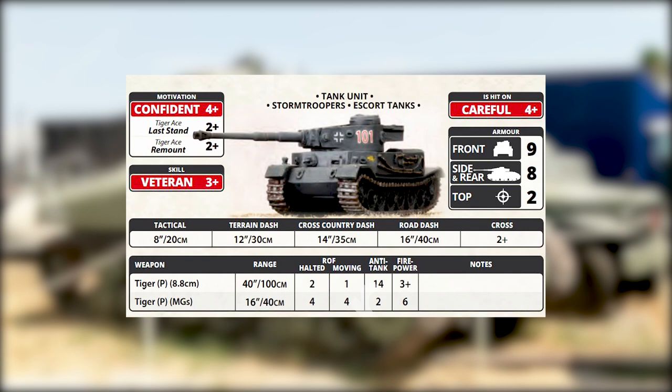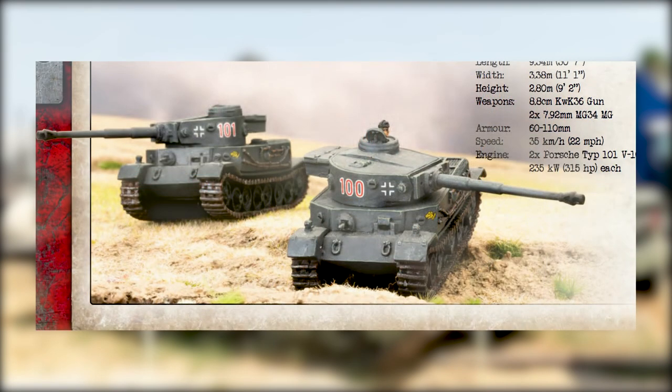The main difference is in movement, particularly the two-plus cross check it gives you — in mid-war, normal Tigers have a three-up cross check. Otherwise, I can't really recommend the Tiger P unless you just want it for the looks, which is not a bad reason to get it. It looks really cool. It's a neat addition as a wild card, so you could take this as well as a normal Tiger I, although you wouldn't have very many points left over for an entire army.